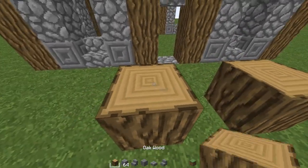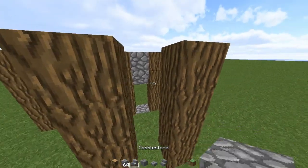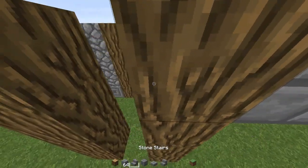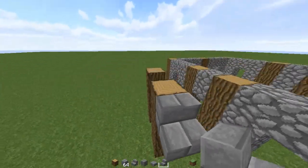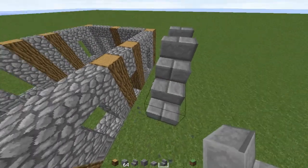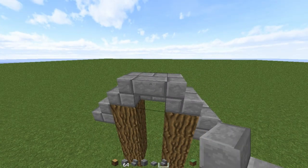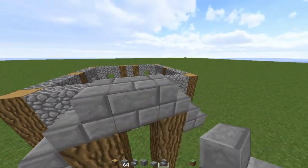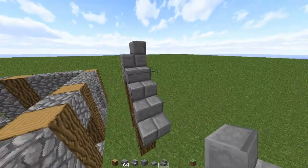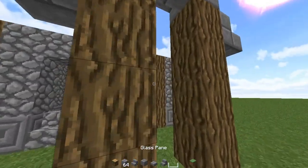Okay, so let's place that right there and that right there, and we're gonna do this little entrance thing to make it look a little less awkward. We're gonna make this out of stone, so we're gonna go like that, and that, and that. That looks a bit weird. I'm going to have to see.